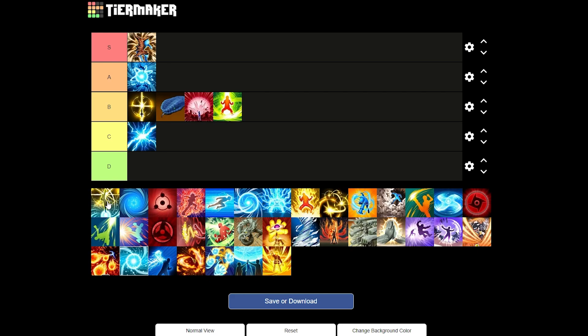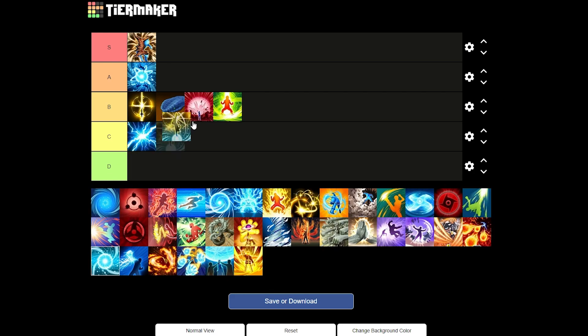Next up we have Flying Raijin Level 2. You throw a kunai and then teleport on top of your enemy and hit them with a Rasengan. It does a decent amount of damage, and you get it from the Minato DLC. A lot of people love this jutsu but to me it's very generic — you can literally block it. So I'll put it at B tier. I would rather use this than Lightning Blade, but there are way better jutsus.